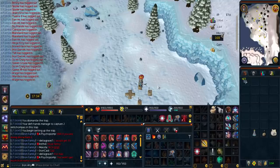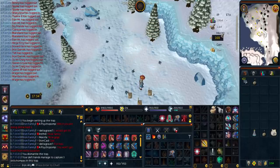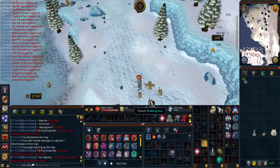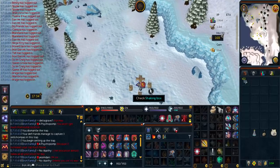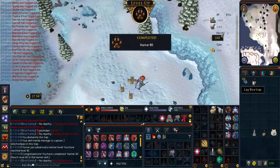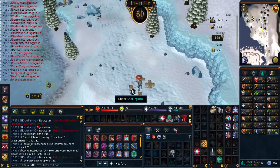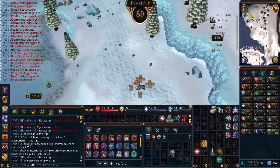Hello, welcome back to another Iron Man episode, episode 41. We are kicking it off with a little bit of Hunter. After making those Extreme Hunter Potions, I thought it was about time I did some Hunter. I think I need 80 to boost up to the Ornate, and there we have 80. Finally we can do 5 traps, which will speed these Araxor Skull Jammers up.